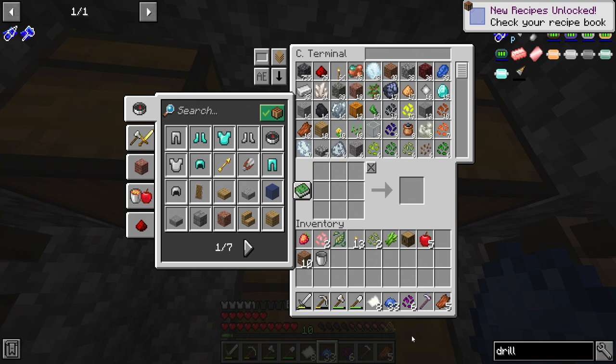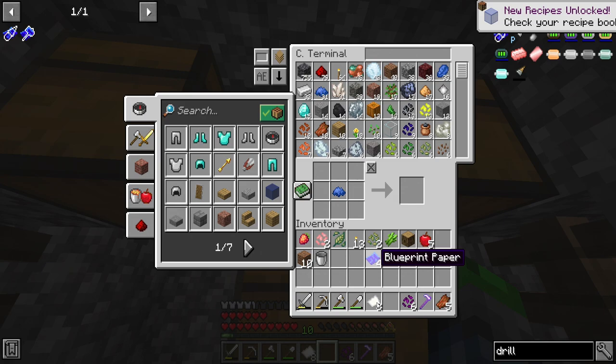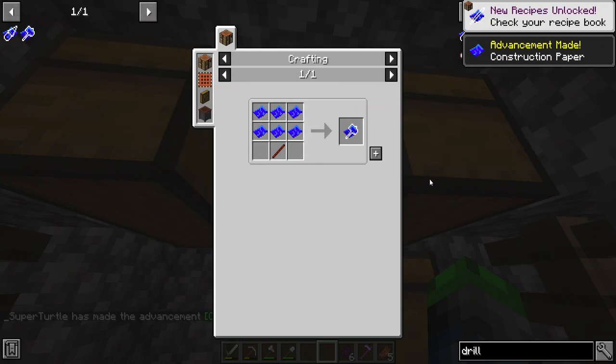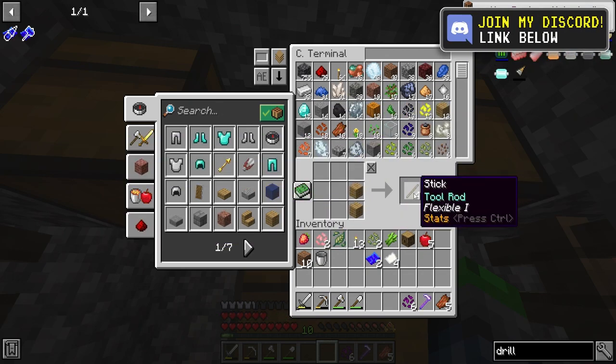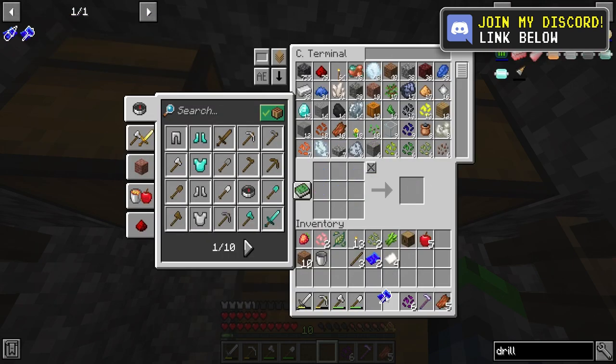We're going to need to make some paper. We need a little bit more. And then for this guy, we don't have any sticks. Now we can go ahead and make the hammer blueprint.